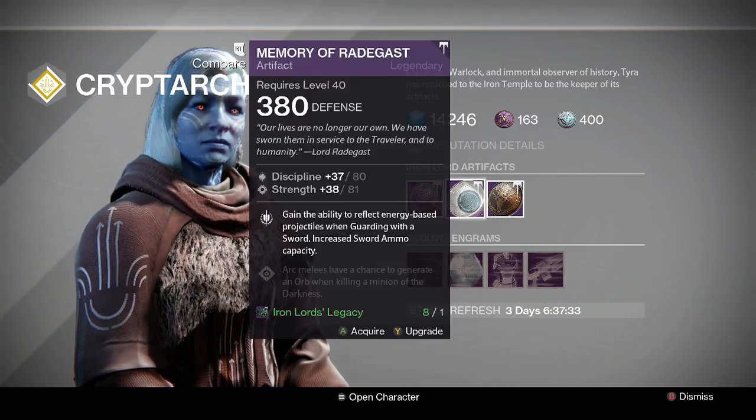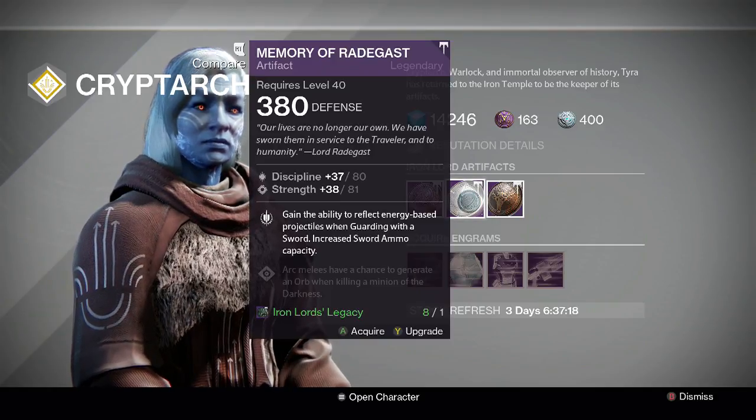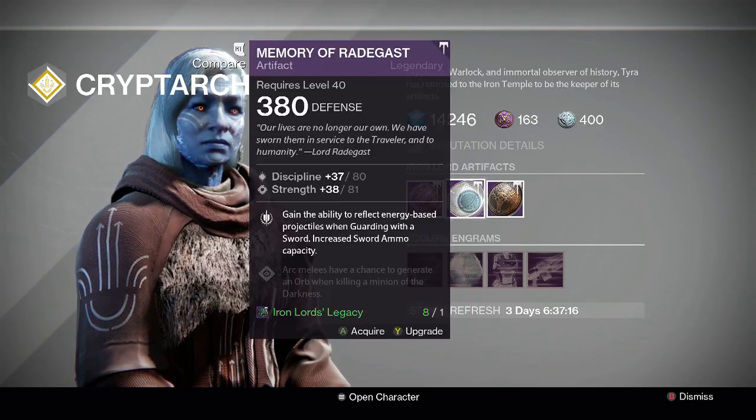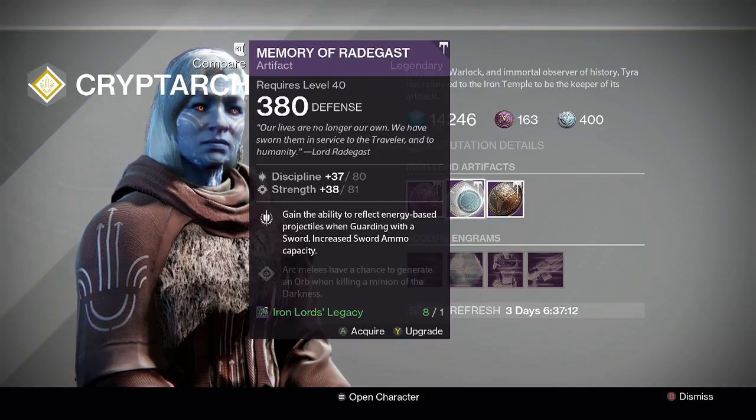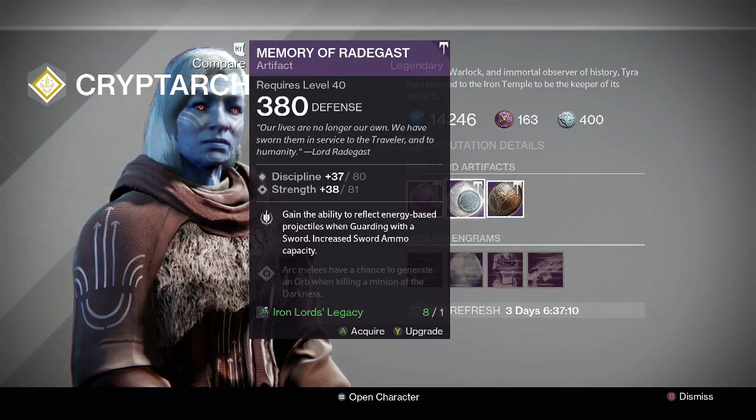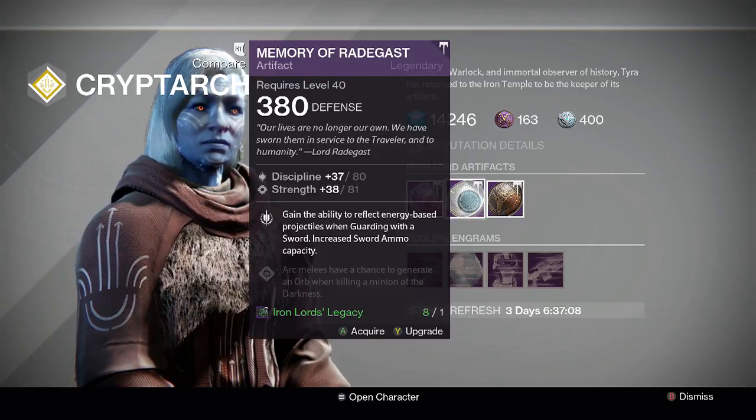Memory of Radagast is one point down from max — that one point is in discipline. It can roll at a maximum of 119; 3881 is what you're looking for. It can never roll intellect/discipline but can roll intellect/strength, discipline/strength, or a pure roll on either. The Iron Lord perk: gain the ability to reflect energy-based projectiles — anything like supers, Golden Gun, Nova Bomb, rockets, or Sleeper Simulant.